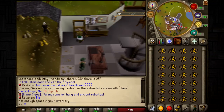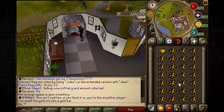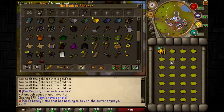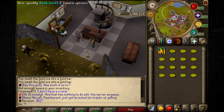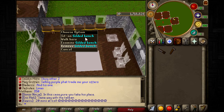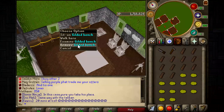Once you have the gold ore, run over to the furnace and make them into gold bars — this is faster than going to the smithing area. It's worth getting 70 crafting before anything. Then talk to the NPC to make gold bars into gold leaves for 150k each. This is what makes construction expensive. You'll need a lot more gold leaves than the example shown.